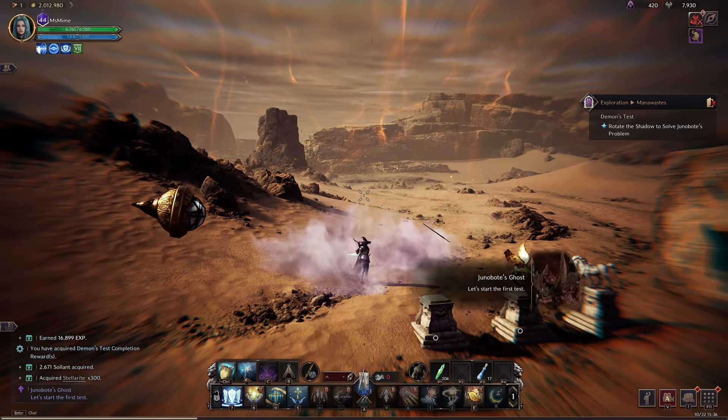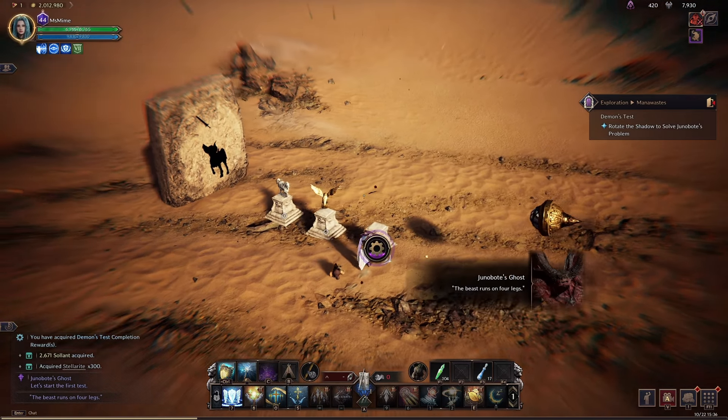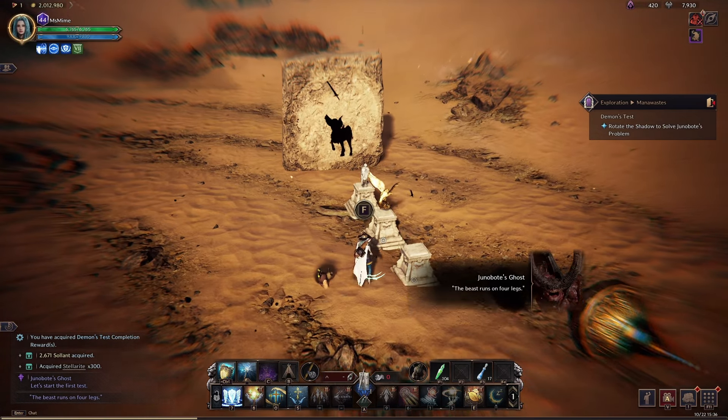This is a very easy mission to do but there are three little mini games here and I'm going to show you how to do all of them. So the first one is the three statues.